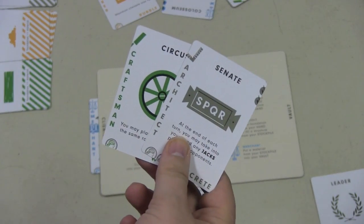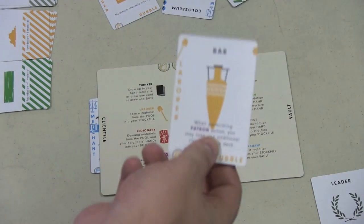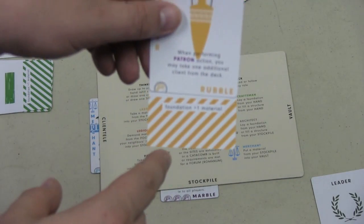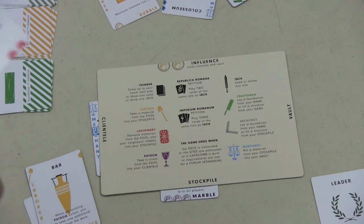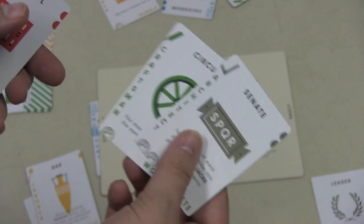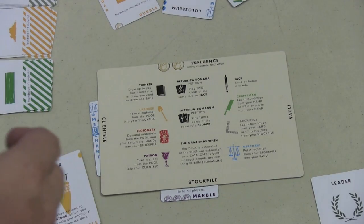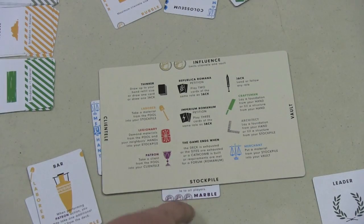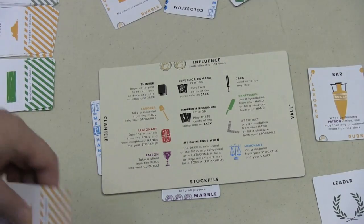You can start a building with either an architect card or a craftsman card. When that happens, you'll play a card from your hand and take a foundation for that card. That foundation will tell you how many more materials you need — I need one more rubble to build this. To continue building it, I will need to play craftsman or architect cards later on. Once a building has been built, I can put it in front of me and now use the special ability of that building, and take this foundation card and stick it up here — you can see it increases my influence.